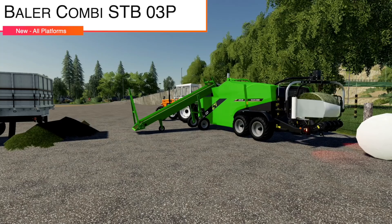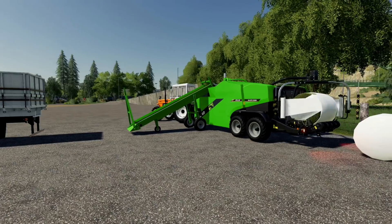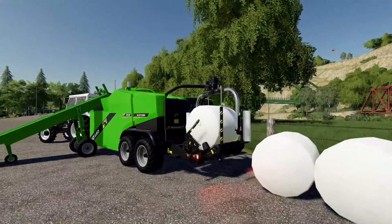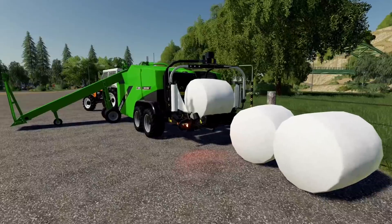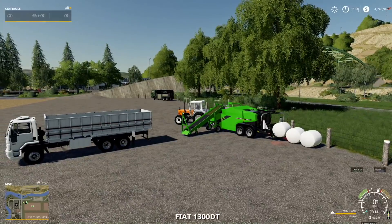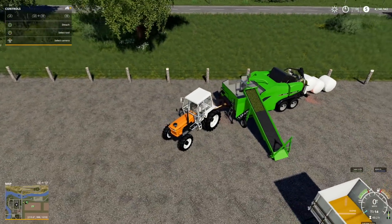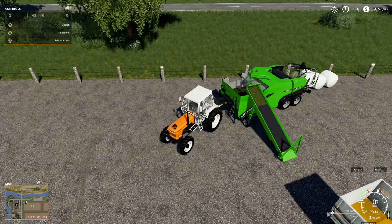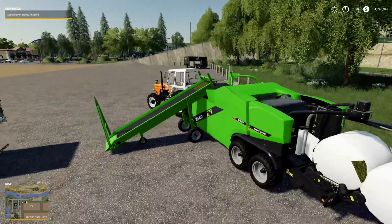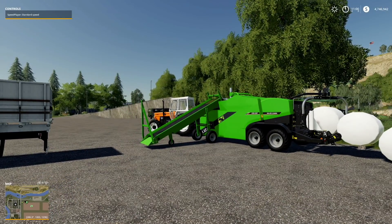First up, new mods for all platforms — we have the Lizard Baler Combi STBO3P, and yes, this is an automatic baler. It is a stationary round baler and wrapper. The only thing is you have to unload the bale manually; if it unloaded automatically I'd be so happy. The baler will hold around 4,000 liters of grass. It's got a nice hopper in the front. Let's jump into the store.